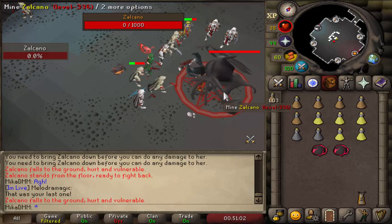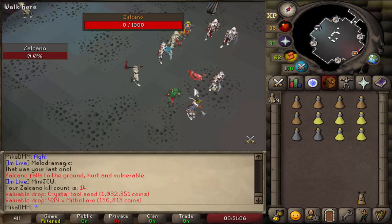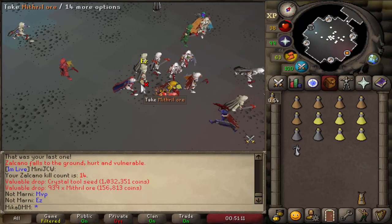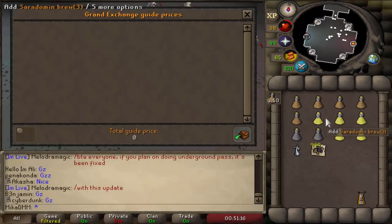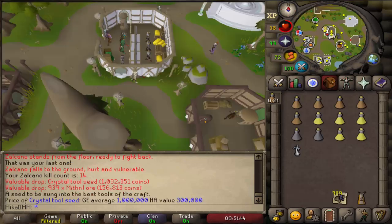That doesn't exactly make a lot of sense because Gauntlet is much harder to do, way more challenging, and Zalcano is just a skilling boss. Nonetheless, Zalcano is very fun to do — it's a boss that requires your Runecrafting skill, Smithing skill, and Mining skill, combining together to kill the boss. Very self-explanatory, very easy to do, so this is just gonna be a loot from 100.